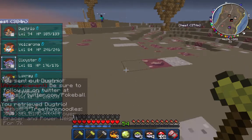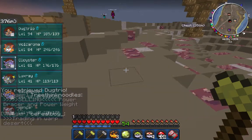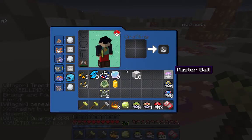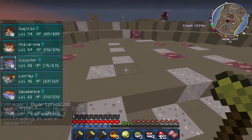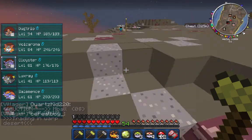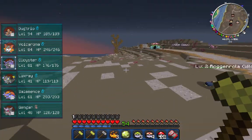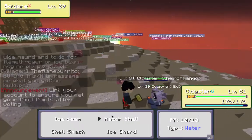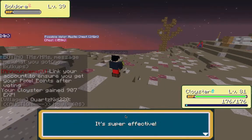To win the master ball, leave in the comments your in-game name and your Skype account, or message them to me. Be sure you're subscribed to my channel and you liked the video. Maybe I'll give away a hammer, or — I think this lightning orb is full — maybe I can catch another Zapdos to give away!